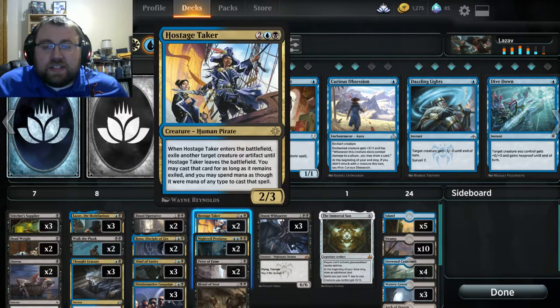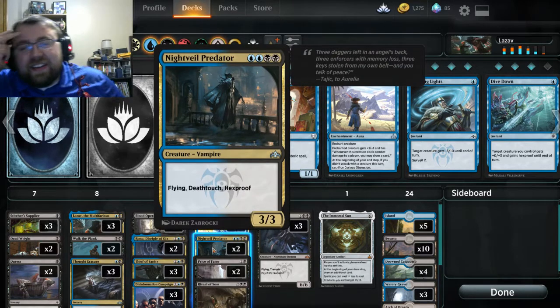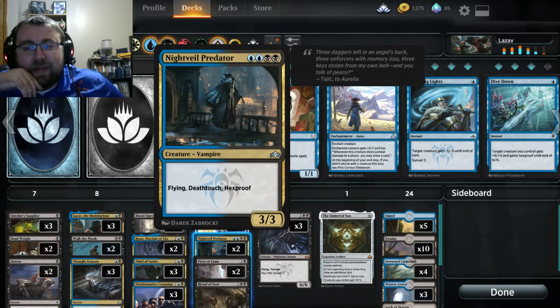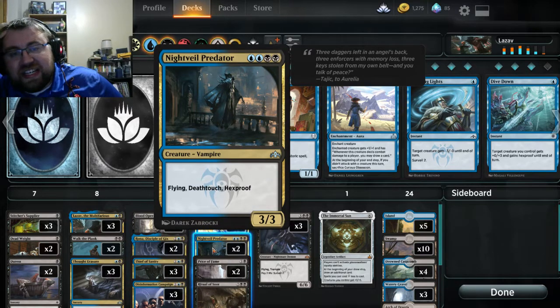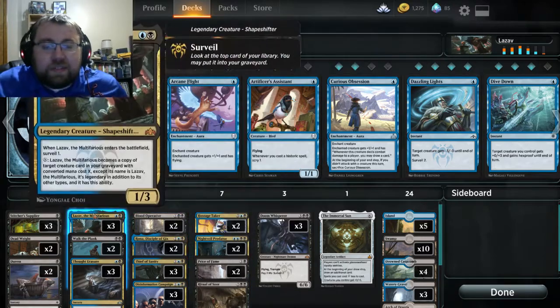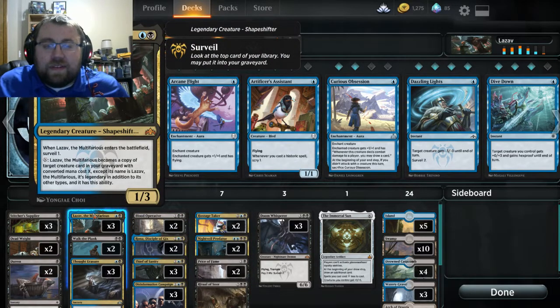Hostage Taker is in here as a 2-of, because it's really good to take the opponent's stuff and play it later, or just take a very valuable card that could help them be aggressive. Another card I'm starting to respect more — even though I'm still salty about playing it in Limited — is Nightveil Predator. 2 blue, 2 black. Flying, Deathtouch, Hexproof. Can't be targeted by removal spells, which I respect more now since it actually helps protect Lazav late-game if you cast him.